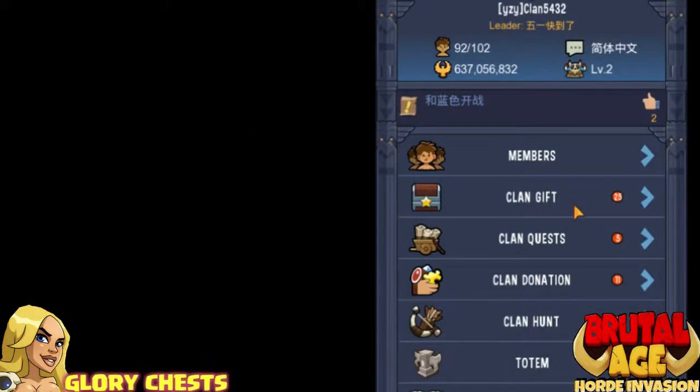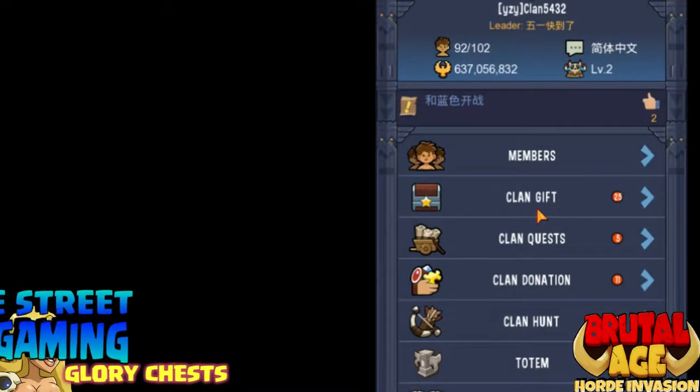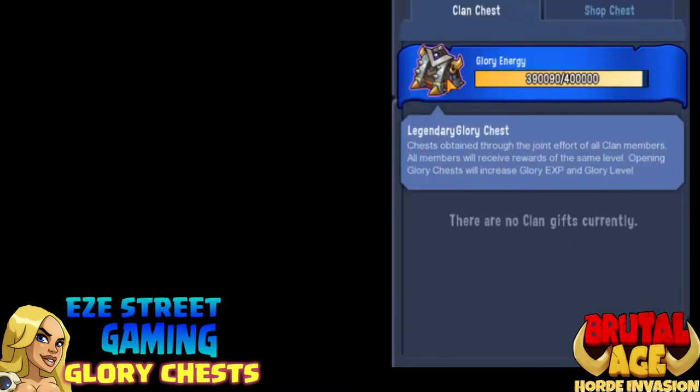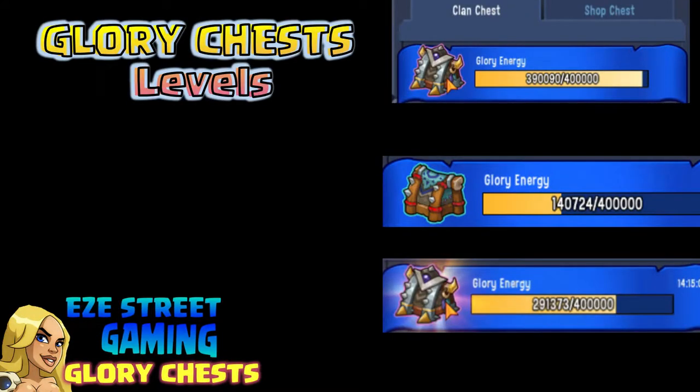What's up everybody, this is EZB Street Gaming for Brutal Age. This is on the Glory Chess, one of the new features in the game. Under the Clan Gift tab, you'll see the Glory Chess.